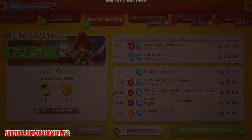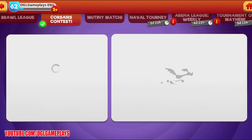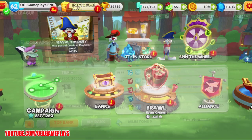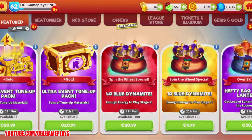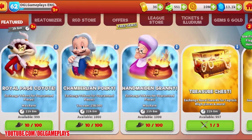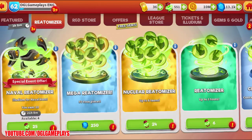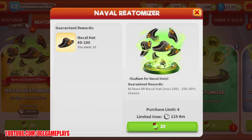Let me claim the Mutiny Match and the Corsair's Contest, which was the daily one. It seems we can only exchange for Captain Bly through the swords in the feature store — not directly through other exchanges. So we need to keep doing the repeated quests and use the re-atomizer to get lots of naval hats for the wheel.